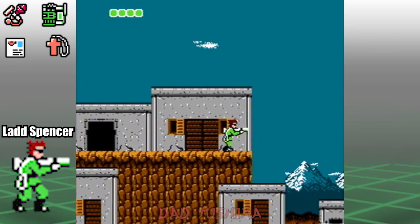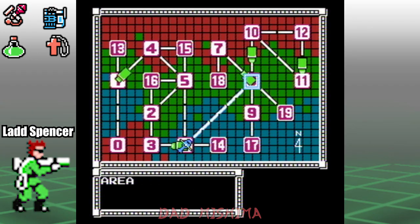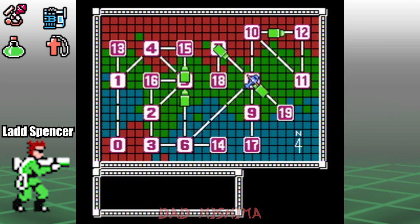That's it for area 14. Continue to the right to exit back to the map. Now let's head for area 8. We're going to keep the same equipment except we need to change to the blue communicator. Area 8 is like a maze, but no worries — I will show you the way.